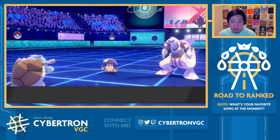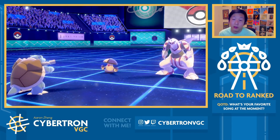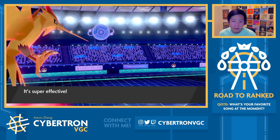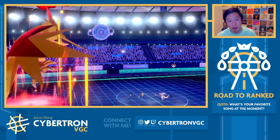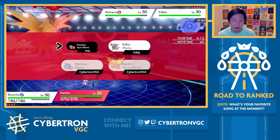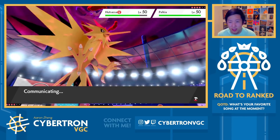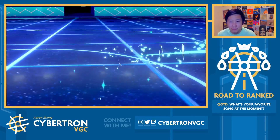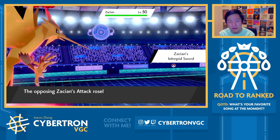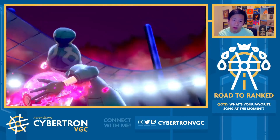Amoonguss goes for Protect — okay, that's fine. Now I can just Airstream Amoonguss again next turn, into Yawn on Palkia. They were Koba, so they may not have needed to protect there, but the protect makes sense because they're probably afraid of a Fake Out into Max Airstream. Now Blastoise has a lot of utility with Yawn. Another Airstream should KO Amoonguss. Yawn into Palkia, Airstream into Amoonguss — we don't really need Max Lightning at any point. Amoonguss switches out into Zacian — that makes sense. Airstreaming here is fine to ensure I outspeed Palkia. They Dynamax Palkia — I think that's actually really good for us because you're not going to KO either of my Pokémon and I'll get a Yawn off.